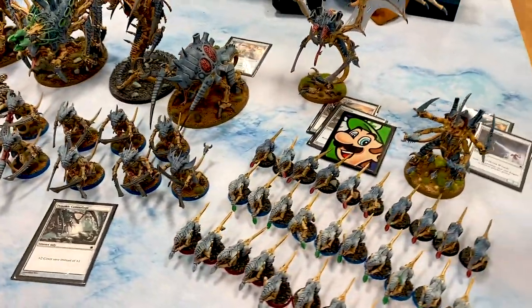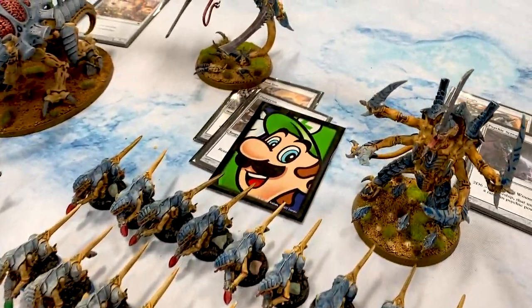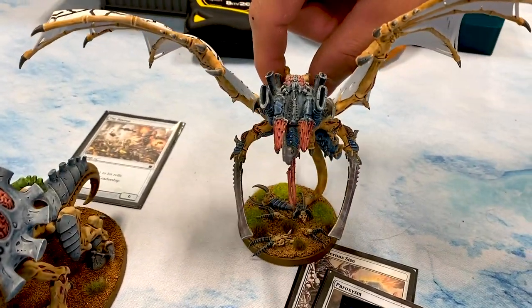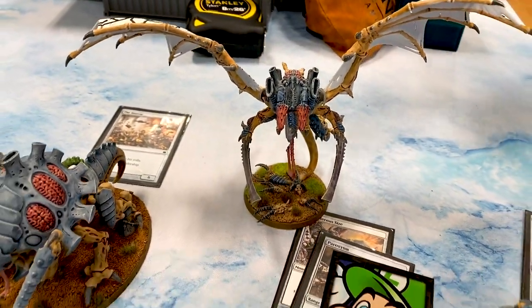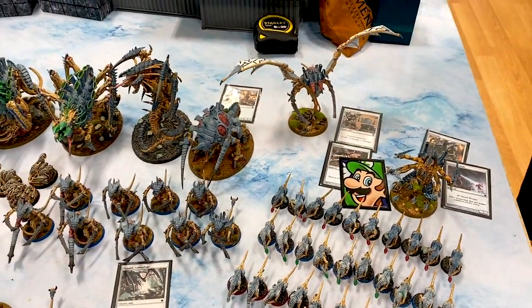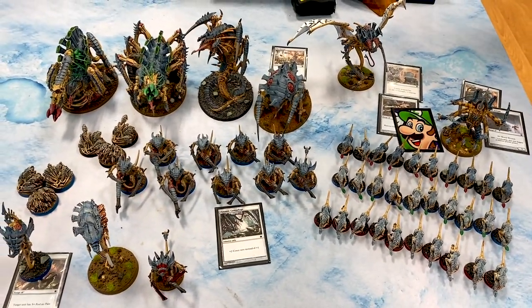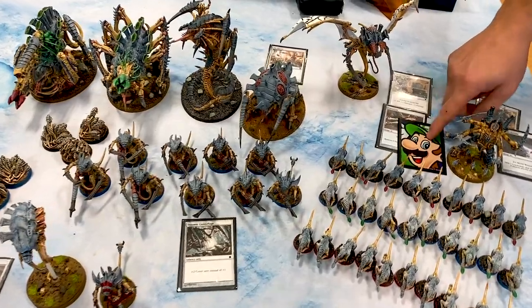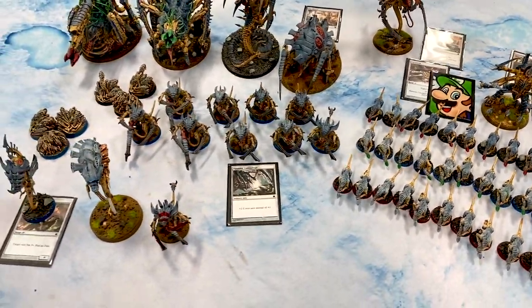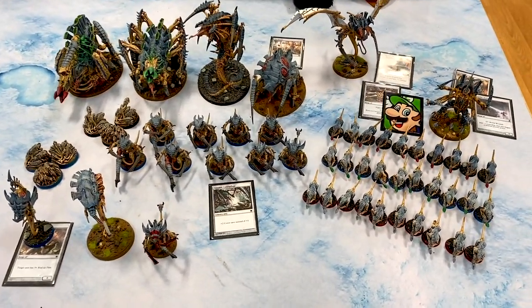Then we have a Patrol of Behemoth — three units of ten Hormagaunts. A Swarmlord that knows Psychic Scream and Onslaught. This is my Warlord, but he's going to give up his Warlord trait for plus one strength, plus one damage, plus one AP. I'm going to spend 1 CP to give him the Silent Talons Relic that comes with Behemoth, and he's going to know the plus one to wounds Behemoth psychic power as well as Paroxysm. So there you have it — 2,000 points of Tyranids.